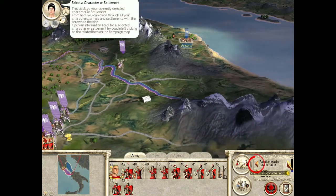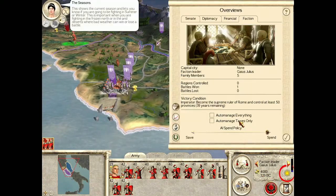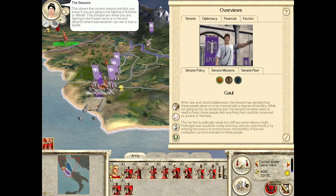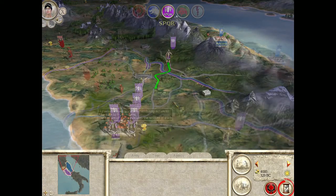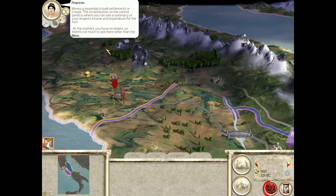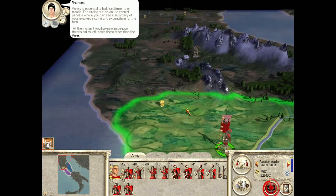'Open an information scroll for a selected character or settlement by double left-clicking on the related item on the campaign map.' I think I skipped one. 'This shows the current season and lets you know if you are going to be fighting in summer or winter. This is important when you are fighting in the frozen north or in the arid deserts where bad weather can win or lose a battle.' This is the end turn button. 'When you decide you have...' Now my turn's over. It is now a new campaign turn — you will see that the money in your treasury is going down. In fact, you are borrowing from moneylenders. This is because you are paying wages to your army but have no income. You will need to capture a settlement to give you an income.